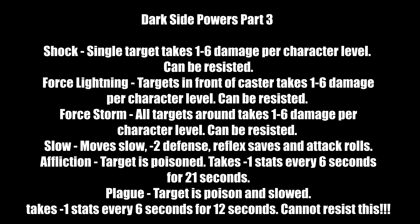The plague line: Slow makes a target move slowly with -2 defense and reduced reflex saves and attack rolls. Affliction (upgraded) poisons the target, causing -1 to an attribute every 6 seconds for 21 seconds. Plague both poisons and slows the target, dealing about 1 stat point every 6 seconds for 12 seconds. The key thing about Plague is it has a DC of 100 — essentially impossible to resist unless you hack the game. Cast it on single target foes so they take full stat damage. Very powerful.